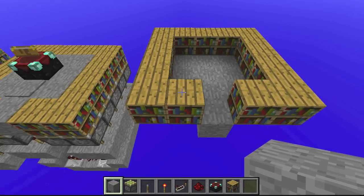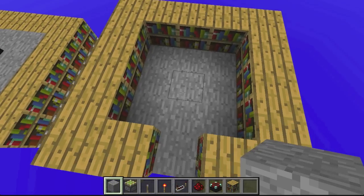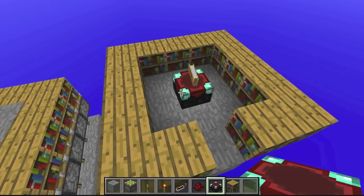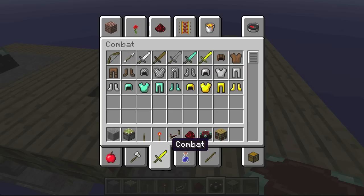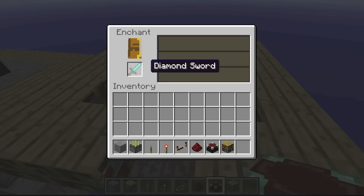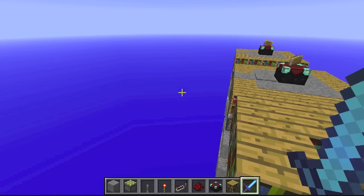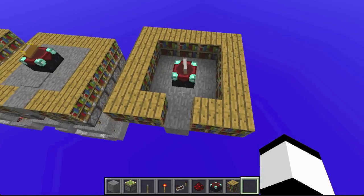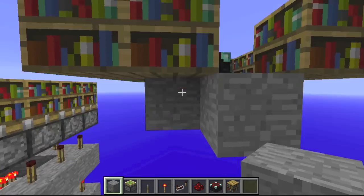The first thing you're going to want to do is use your 15 bookshelves and 10 building blocks to create this little setup, and plop your enchantment table right down the middle. This will get you to level 30 — and you probably already have one of these in your base. So why don't we get started on the actual redstone.